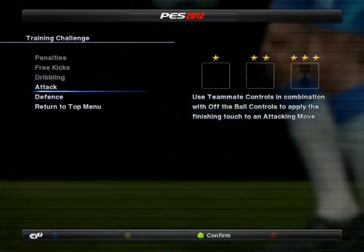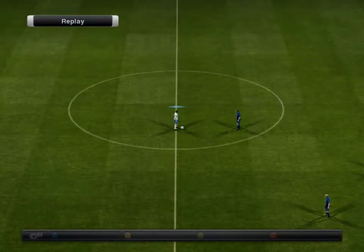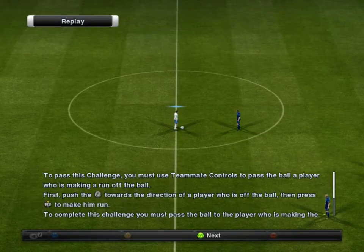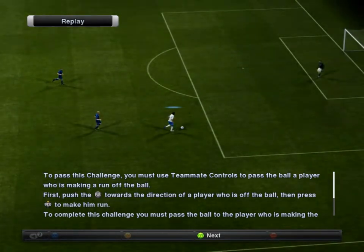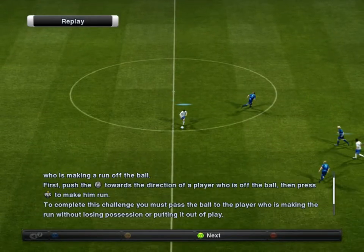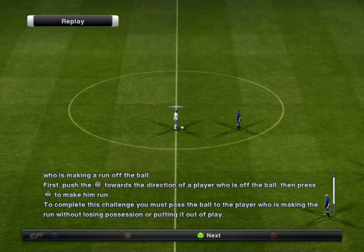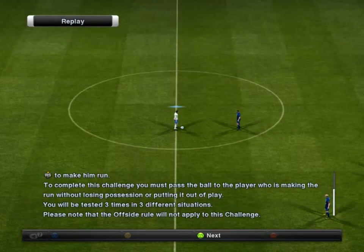Attack defense — attacking move. To pass this challenge you must use teammate controls. First, push RS towards the direction of who is off the ball and make him run. I'm not quite sure what RS is — I'm not sure what to do here. Offside rule will not be applied to the challenge. I'm supposed to loop the ball forward — let me just try this.